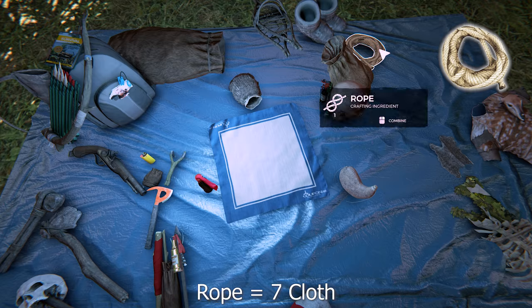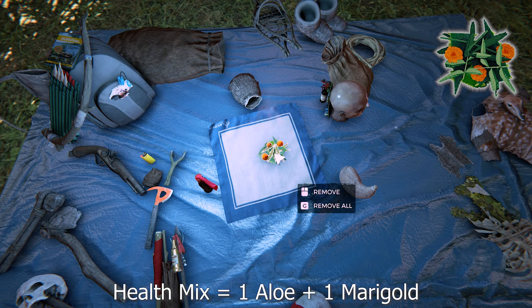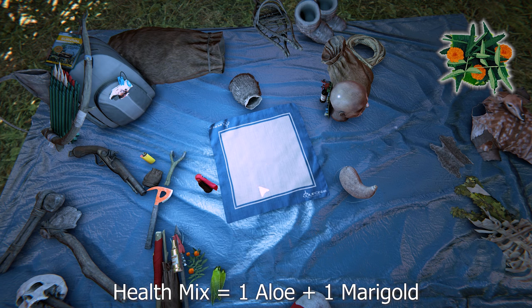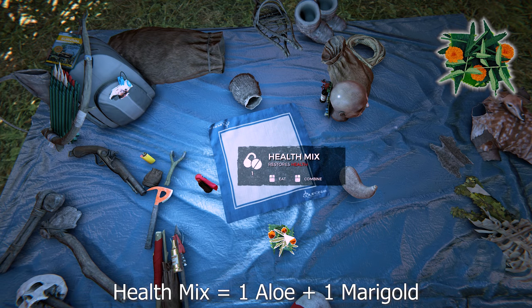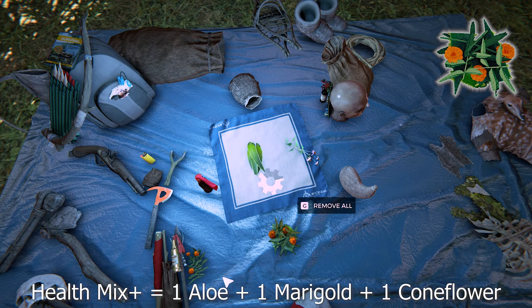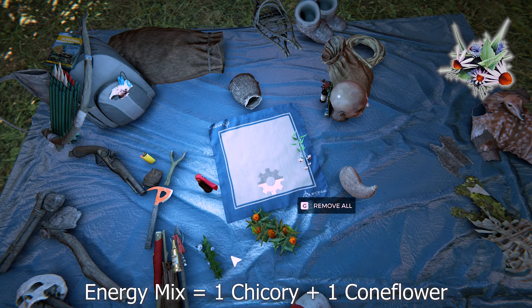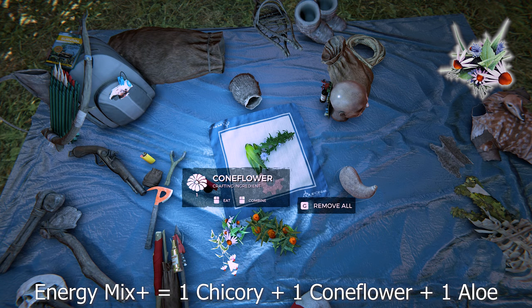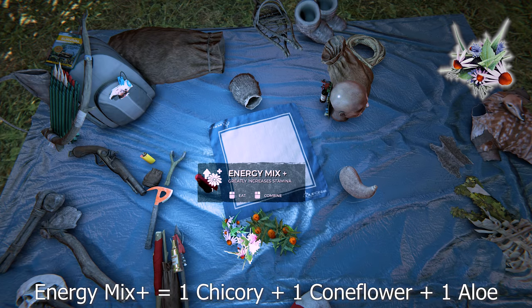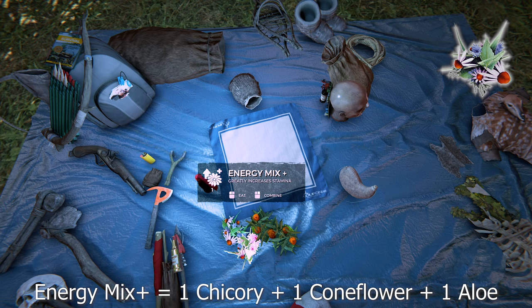I recommend you learn how to store rope — I'll put a link to a video showing you how. To make health mix or herbal medicine it's one aloe vera and one marigold, which gives you 50 health points. There are so many meds in the game it's sometimes not worth it, though it can come in handy. You can carry five of each mix and 10 of each herb. To make a health mix plus it's one coneflower, one aloe, and one marigold — I believe this heals you completely, 100 hit points. To make an energy mix it's one coneflower and one chicory — this restores energy and also restores stamina, which can be good mid-fight. To make an energy mix plus it's one aloe vera, one chicory, and one coneflower — this restores almost all of your stamina.